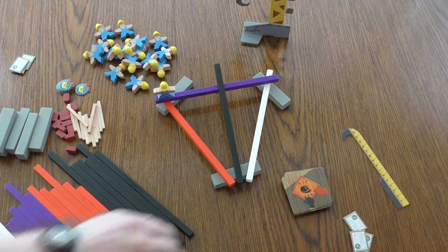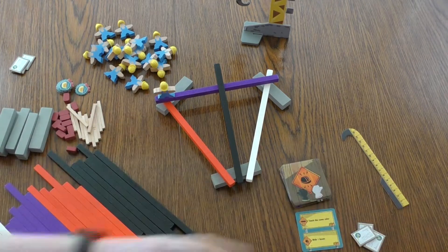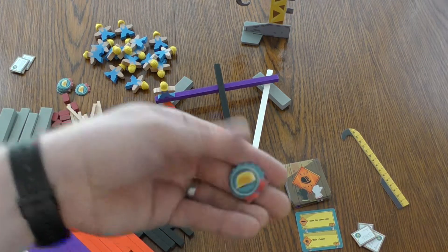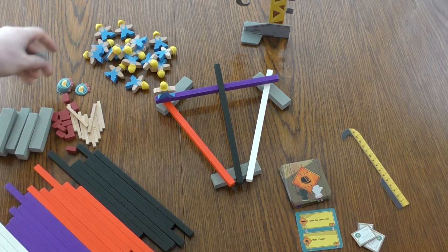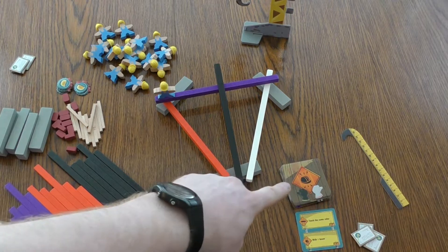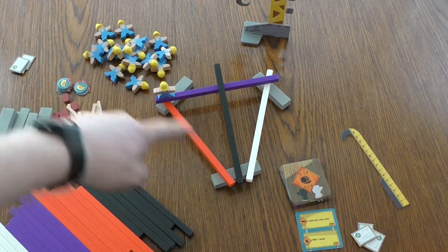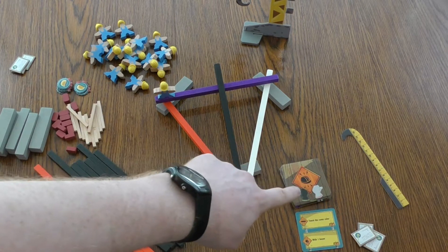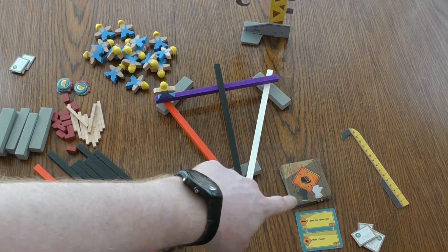We have a stack of cards and you just flip one over. Each person starts with three safety certificates — they're basically lives — and you're trying to be the first person to get to five worker of the month points in a two player game. The two things the card shows are what you're placing — either a hat or a worker — on either a certain colour.